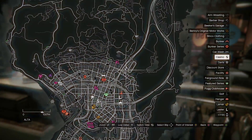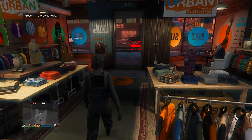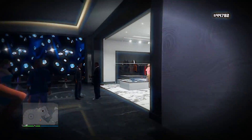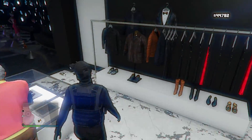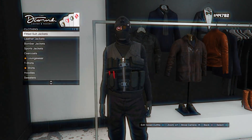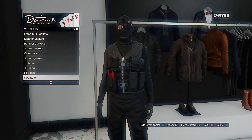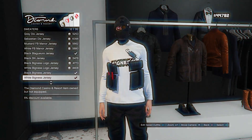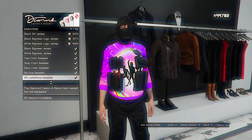Now go over to the Diamond Casino and go to the store inside. Come over to the store and go to the tops section — we're looking for sweaters. Scroll down for a bit until you find the alien pink sweater. Here it is — select this one.